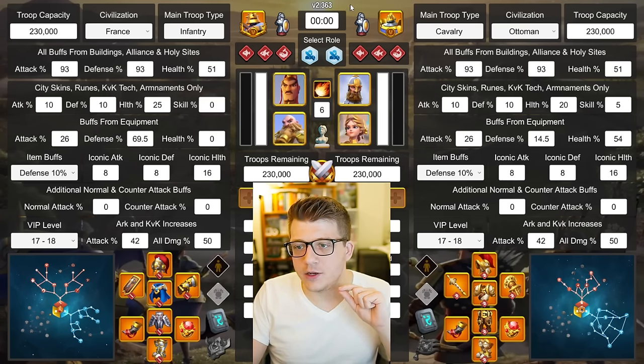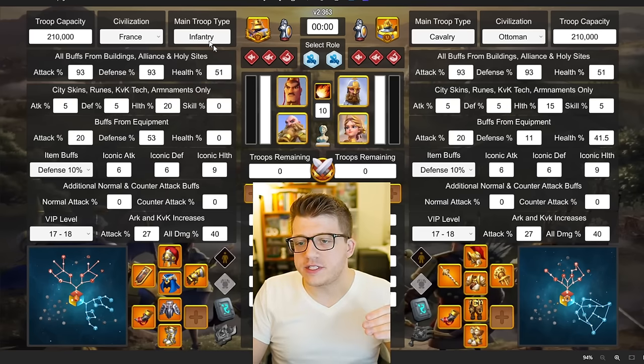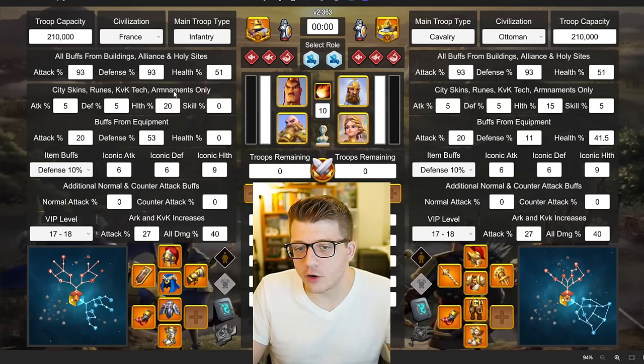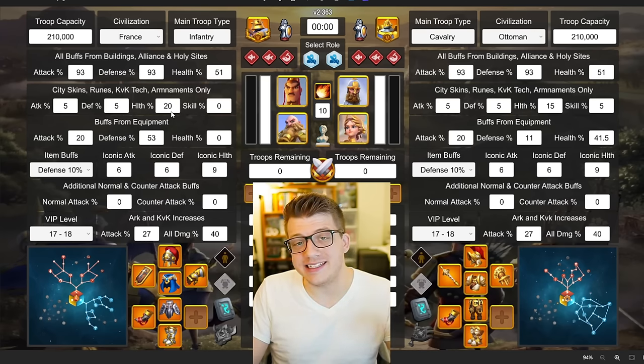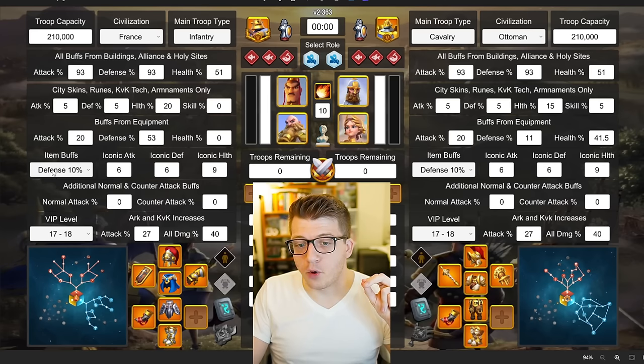Let me share the exact parameters I used so you know what we're testing. For Liuche with Ragnar, I gave them 5% for all three stats — assuming you've got a couple of stats from every armament. I assumed you'd have a 10% health rune and a 5% health city skin. I also assumed you'd be running France, because there's no skill damage on this pair and you get a ton of bonus health with France.